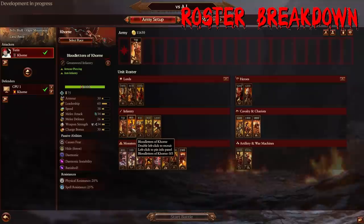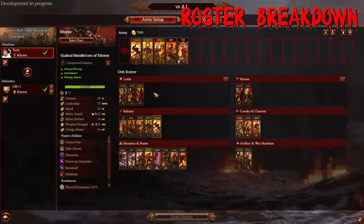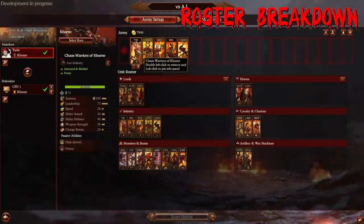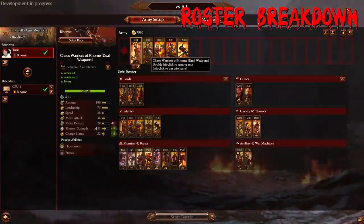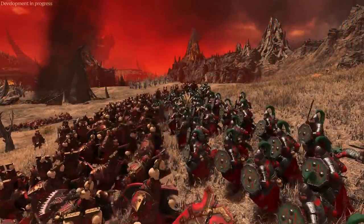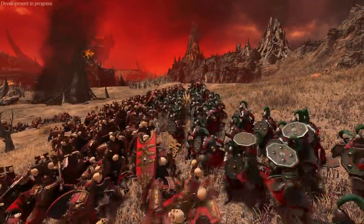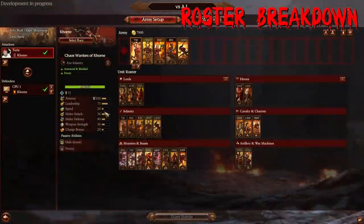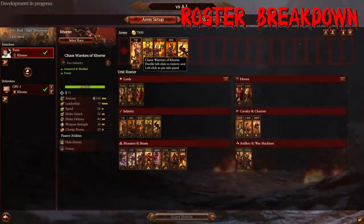Looking at the Infantry of Khorne — they have five options. Khorne is a very elite army; they don't really have any cheap options. You have the Chaos Warriors of Khorne, which are the Sword and Board, and all these units have Frenzy — that's the unique mechanic of Khorne. When you look at their stats, you want to be adding 10% extra melee attack and charge bonus from Frenzy. Chaos Warriors of Khorne are really good — very durable with 40 melee defense and 100 armor.